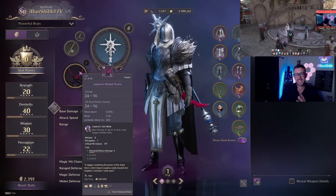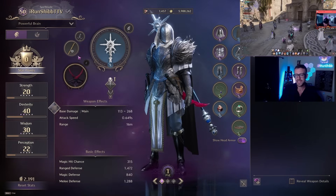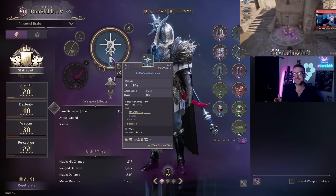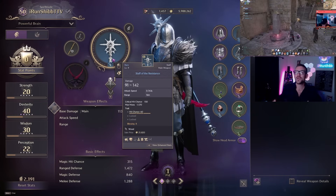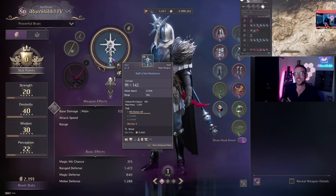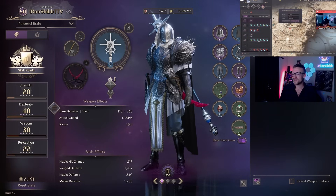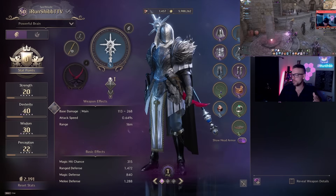For weapons, I want Loquarius's Daggers — these are really good and increase your damage on mobility abilities. We also want Talus's Staff, which I don't have yet — that staff gives you an ice barrier every time you get CC'd. Having invulnerability when you get CC'd is absolutely disgusting.